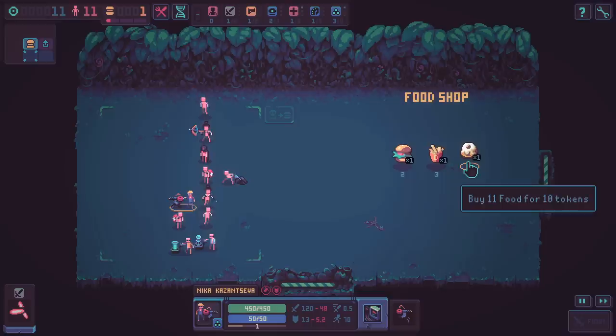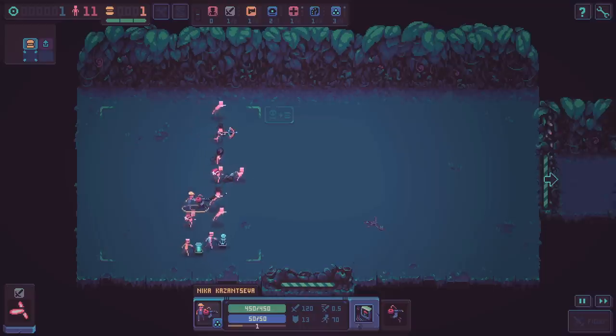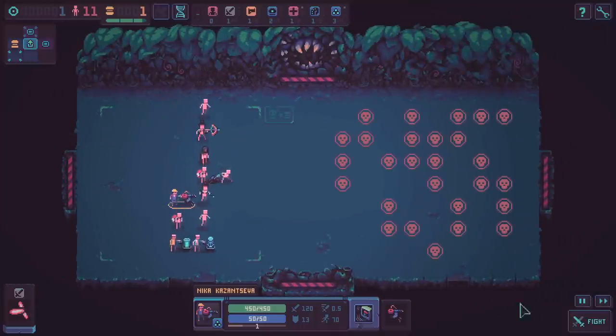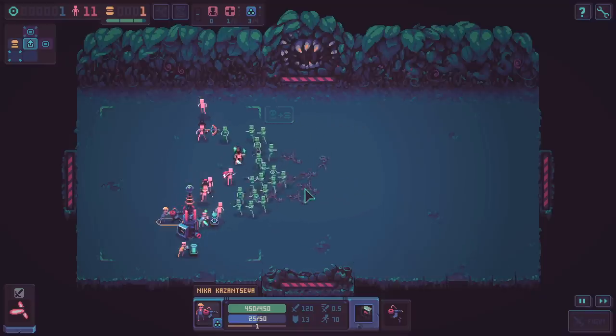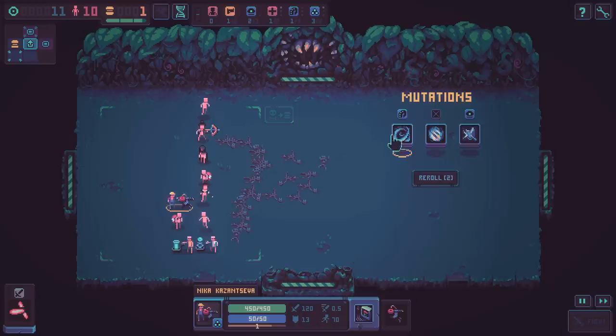It looks to me as though the ranged guys tend to be stronger. 11 food for 10 tokens - that's pretty much all I can afford, so eat on up everybody. I've got an extra lightsaber but I think it goes away if I swap rooms. Oh no, we hold on to it - okay. This does not appear to be good. That man's going to get eaten - there's no way he walks that off. I definitely need more healers. But we did it. It seems like the ranged classes definitely are stronger than the melee classes.